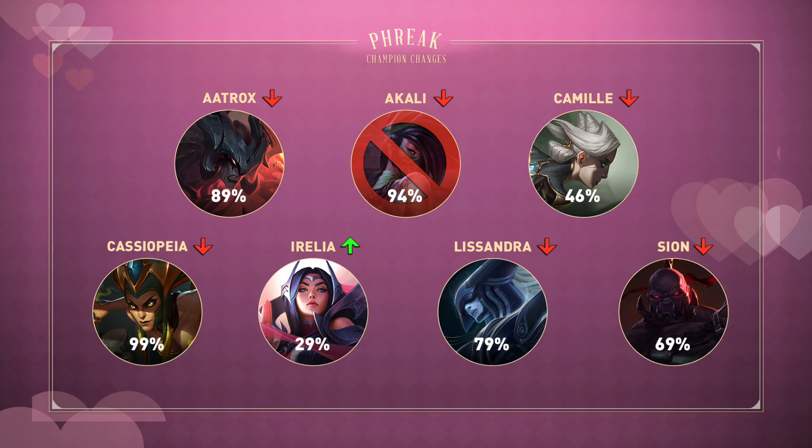Lissandra got some nerfs to waveclear that ultimately won't do very much. Scion got easier to fight in lane with lower Q damage and a weaker shield cooldown for the early and mid game — he's still the best tank top lane and we'll still see him picked, but maybe he won't survive quite as many matchups. And Akali got completely buried, and we won't see her a single game in pro play. If you pick her in solo queue, you're trolling.